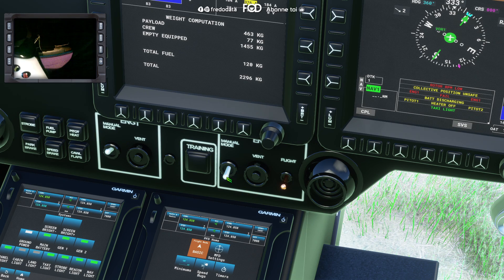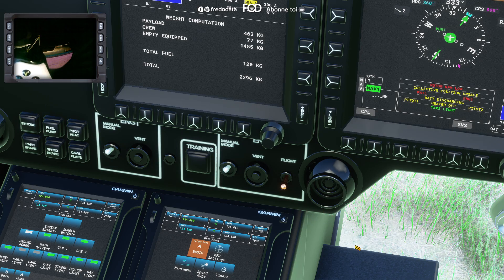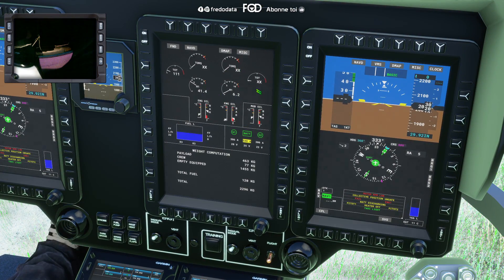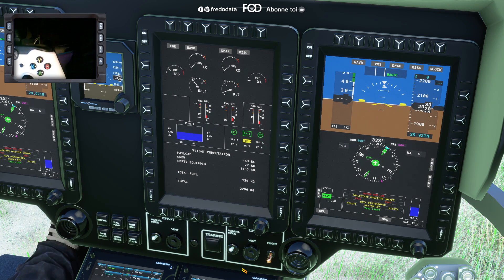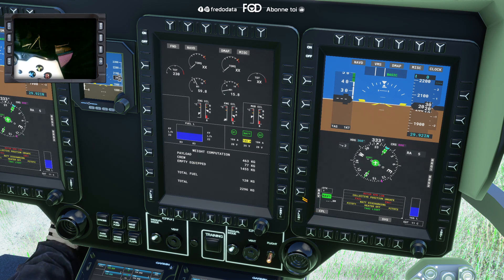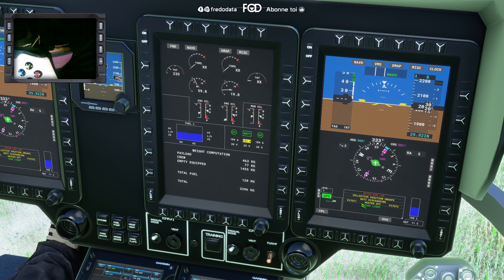Here's another one — same thing, it all works. There we have the S320. We are going to put the plane on the runway. We click here — that's how it works. Battery, discharge, pitot — everything appears there. Battery, discharge.